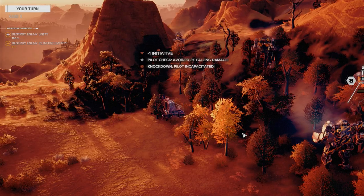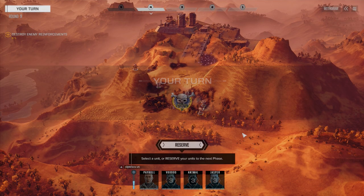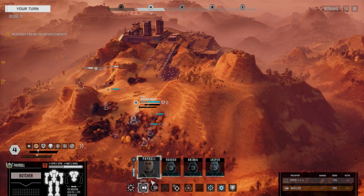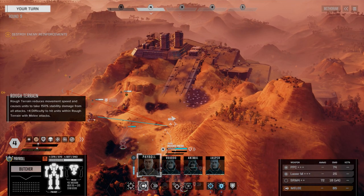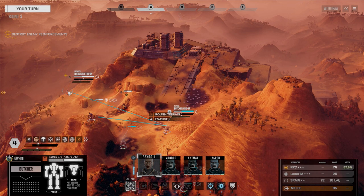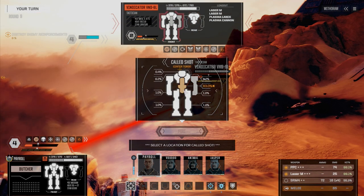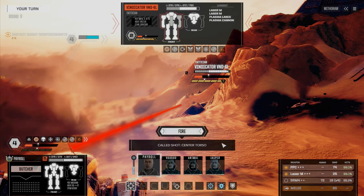There's some good salvage from him. Now we don't have a lot of Grand Dragon parts, but that's okay. Payroll, can we see that guy? We can't — we're going to move up here. We've got a Trebuchet 5N down here with a couple of LRMs. We're going to fire on the Vindicator. We don't want him to get up, and we don't really want the parts. So we're going to CT this guy — fire everything, targeting for an alpha.